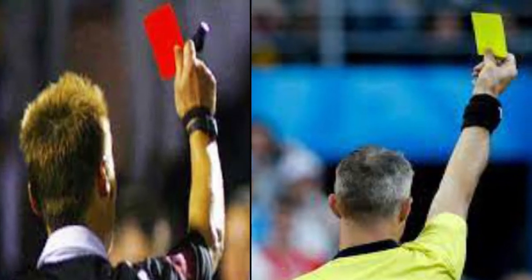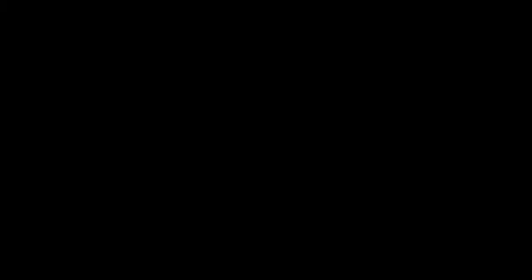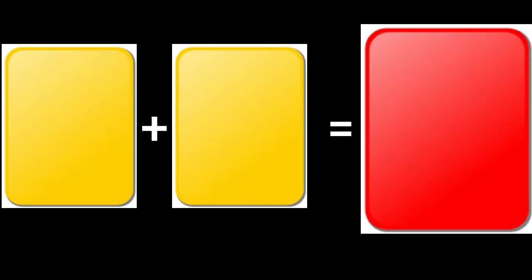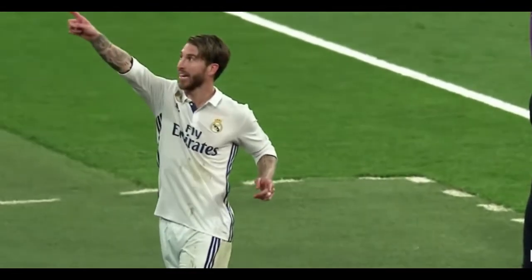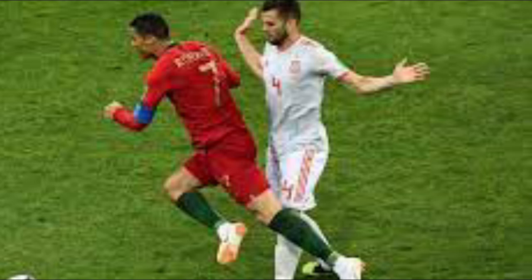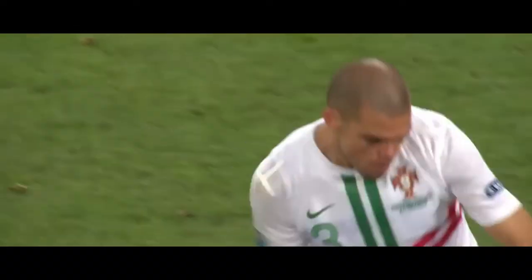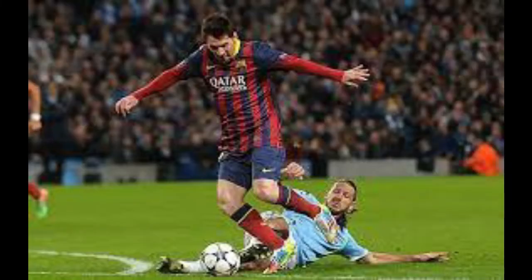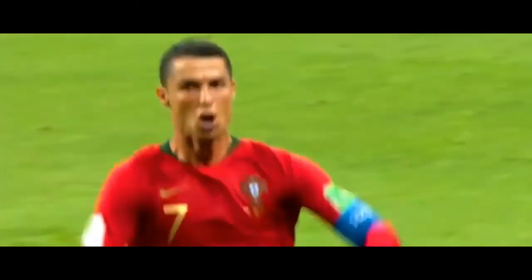For fouls committed, a player could receive either a yellow or red card depending on the severity of the foul. The yellow card is a warning and a red card is a dismissal. Two yellow cards equal one red. Once a player is sent off, they cannot be replaced. If the foul is committed inside the penalty area, the referee will give a penalty to the other team. If fouled outside the box, the referee will give a free kick from the spot where the foul happened.